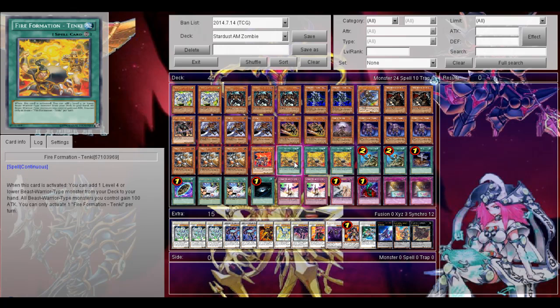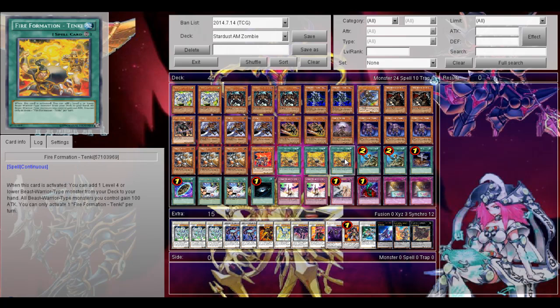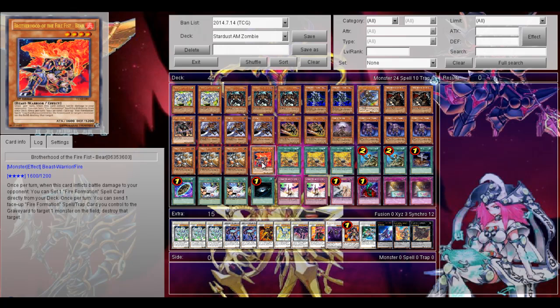Assault Beast is also searchable with Field of Formation Tanki. And then I run Battle Fader Bear, just an extra target for Tanki. And of course if you do battle damage with this card, you can set Tanki directly from the deck, so I think it's really nice. Then of course 3 Field of Formation Tanki, to search out Assault Beast or Bear.